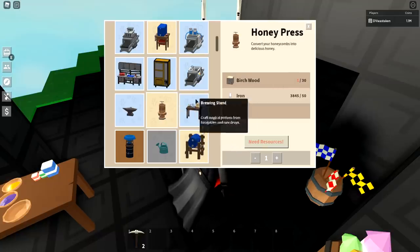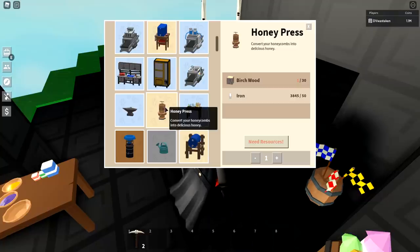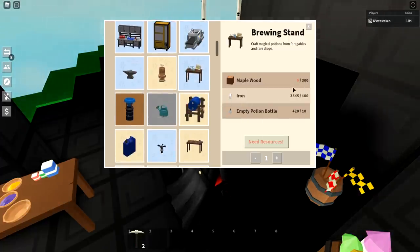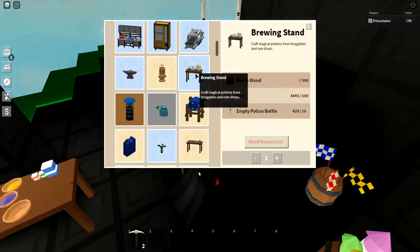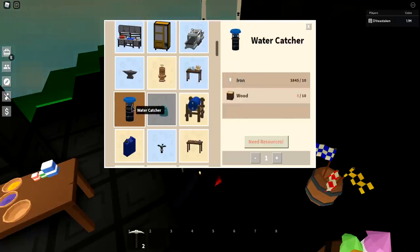The anvil — grind for it. Honey press — grind for it. You only really need one or two honey presses unless you're pushing a lot of honey jars. For the brewing stand, I'd say grind for your own unless you find a good deal. It requires a ton of maple which is expensive and takes a long time to make. Ask yourself if you really need a brewing stand — and I'd probably wait to see if they do anything else with brewing stands.